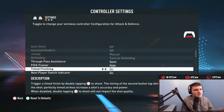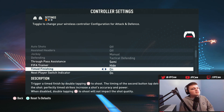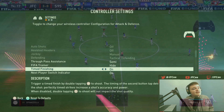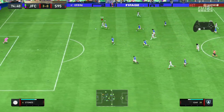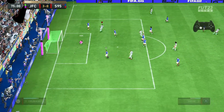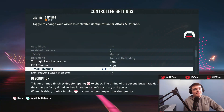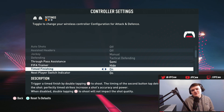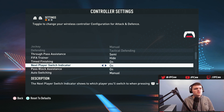FIFA trainer — just put it on hide. Timed finishing you're going to want this on for sure. Some people had this off so they could spam the circle button on a cutback, but this year there are finishes where you're definitely going to want to use it. It's a good risk-reward — you press circle at the same time their foot connects with the ball. Once you can do it consistently, there are angles where you'll want timed finishing on and some angles where you probably won't score without it.